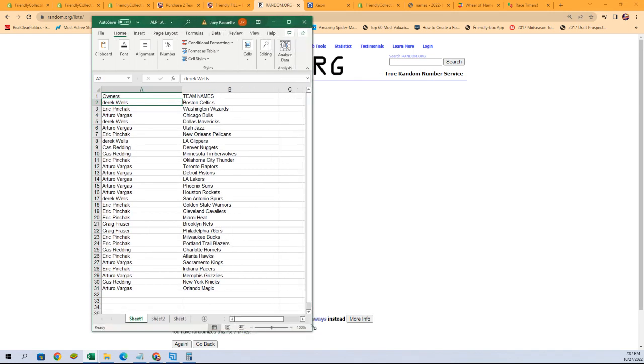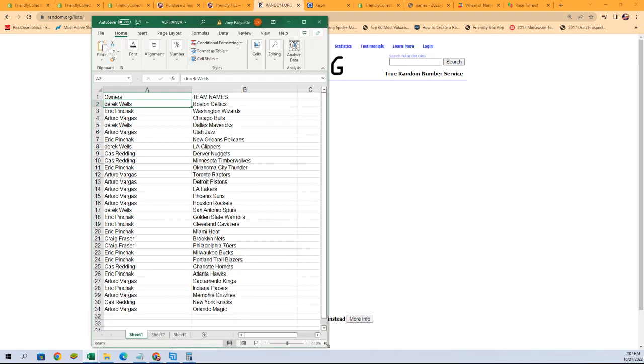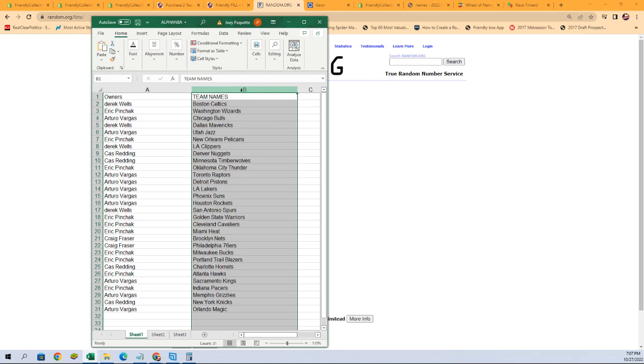All right, let's copy those, get them in the spreadsheet, and see who everybody has. There we go — let's make this a little bigger. Derrick W with the Celtics, Eric P with the Wizards, Arturo V with the Bulls, all the way down to Arturo V with the Magic. Give it a little zoom so you can see better. Now I'm going to alphabetize by team name — it keeps the owners with the team and makes it easier for sorting and shipping.